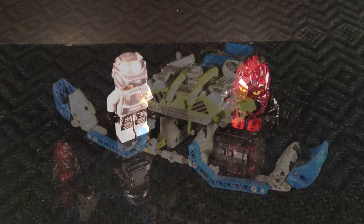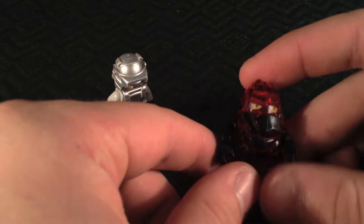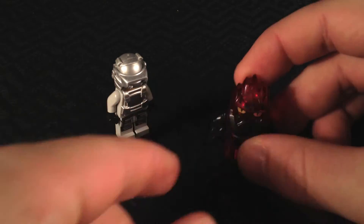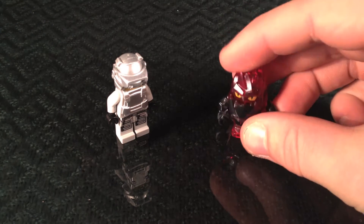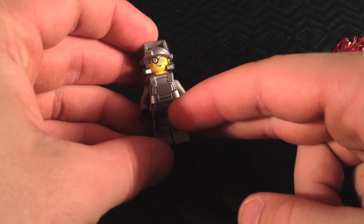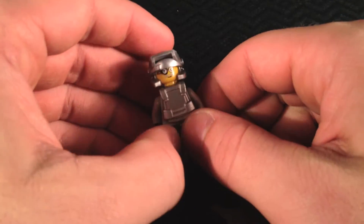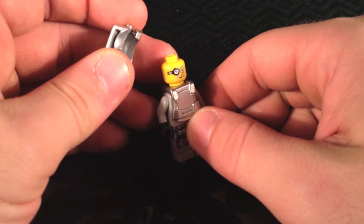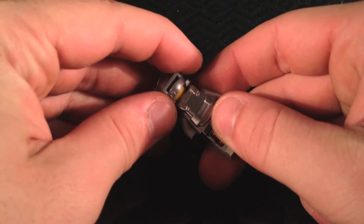Starting off with the minifigs — the main thing in the center is basically a claw monster, or rock monster. You can see what he looks like right there. I really like these guys because they can eat up stuff like dynamite and all kinds of things. Then obviously you get the Power Miner here. Not really much to him — you can see his face. It's an older set, just basically a little smiley face and then a scared face on the back. It's a nice head, actually kind of rare nowadays.